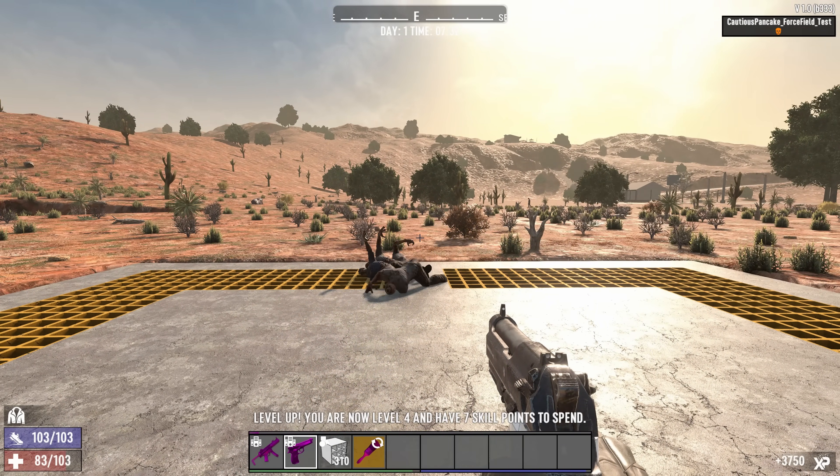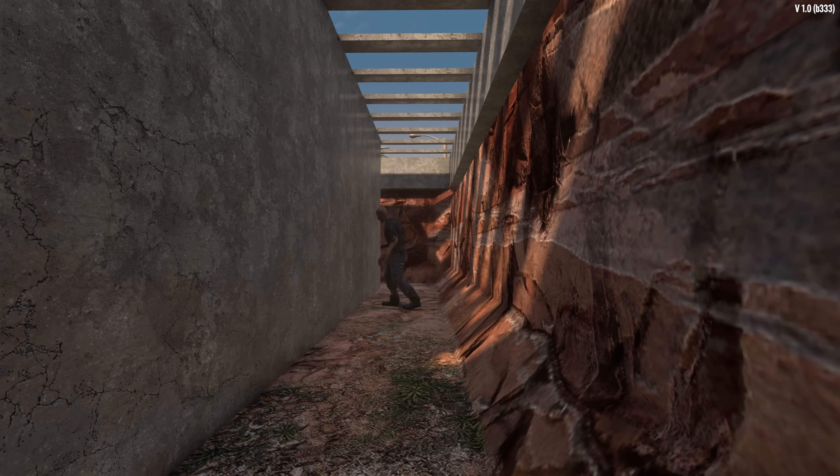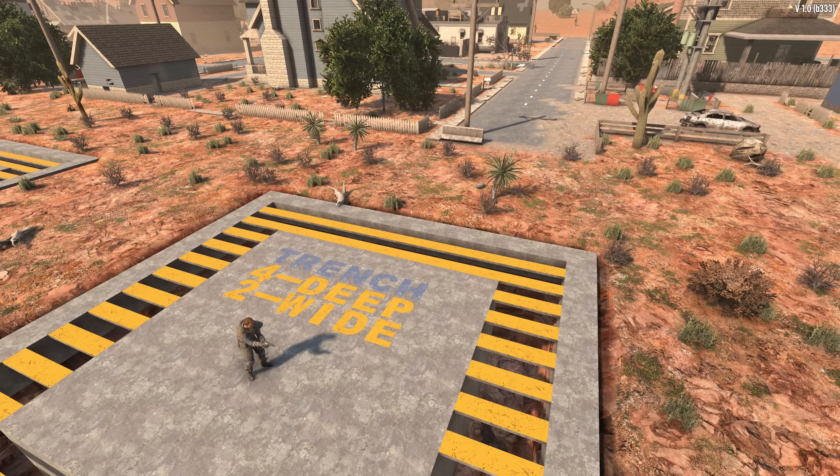Other blocks do not use up all the space, and as a result zombies especially on horde nights can sometimes fall down into or glitch through the top blocks and end up in the trench below, where they will start to smash on the walls and cause damage that you don't want.